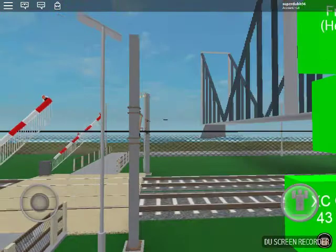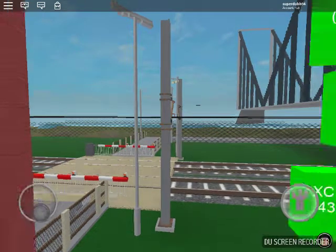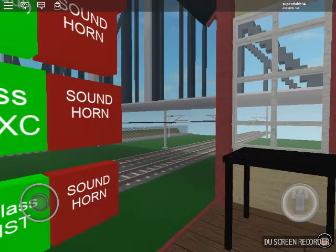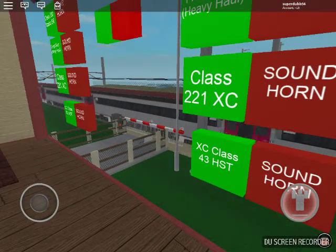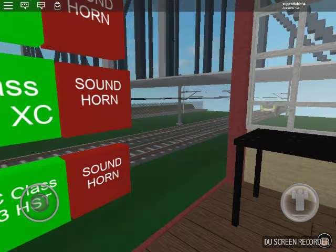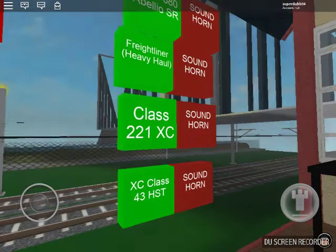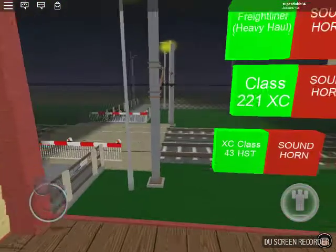Let me see all the different kinds of trains showing us. First is the Cross Country 43 HST, the 221 Super Voyager, the Freight, and the Abellio ScotRail.